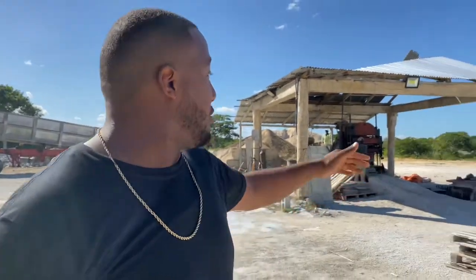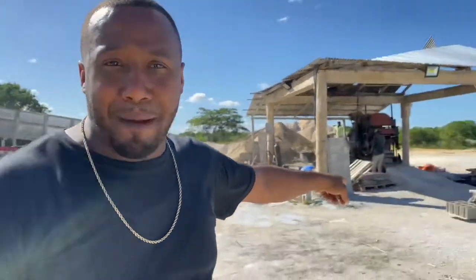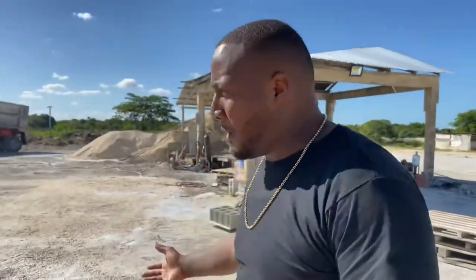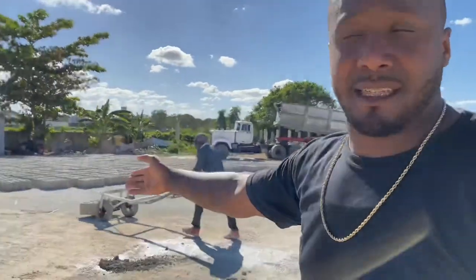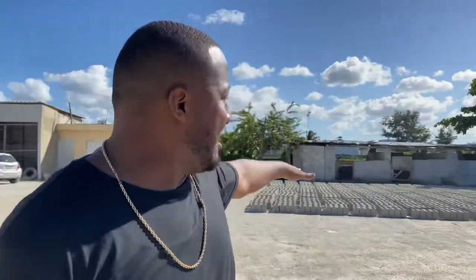What I want to do is give you a little tour on how they make the blocks in the Dominican Republic. We just pulled up on the machine that's actually making the blocks. They fill the machine up with the materials necessary to compact and make the block. Once the blocks are made, they come out and go on a little dolly like this one. They take the finished block and put it over here on some sheets. These blocks sit there for three to four days, sometimes more, depending on the type and size of block.